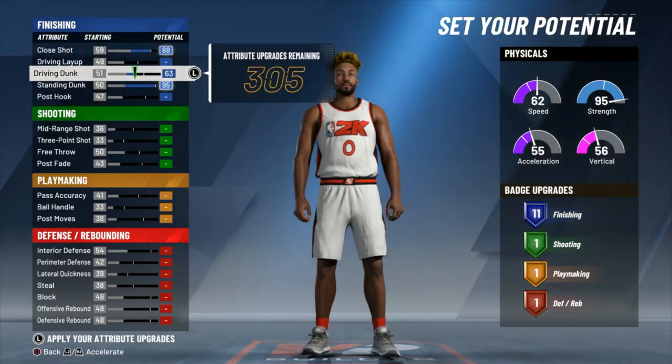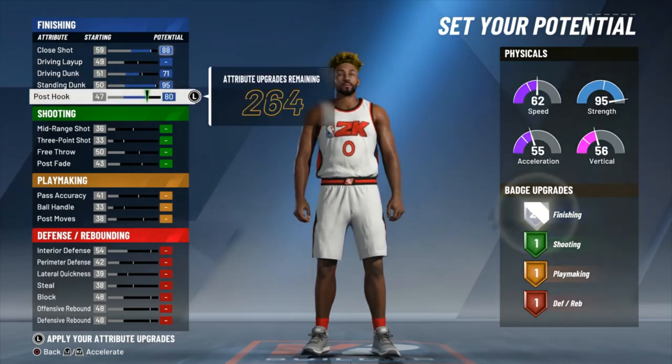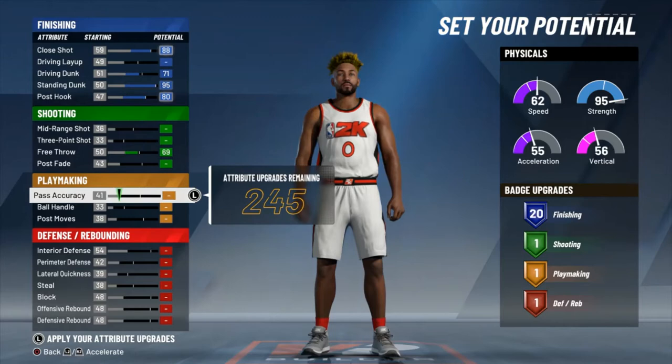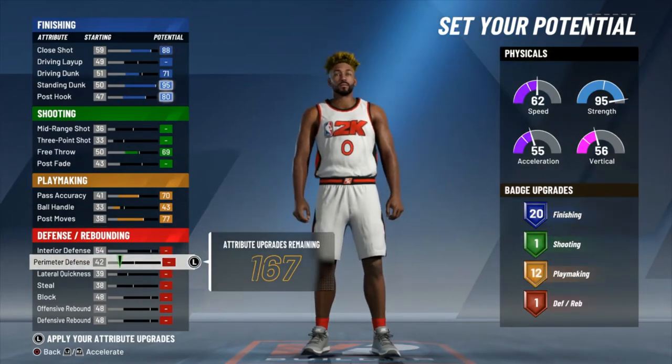Now getting into the attributes, we're gonna max Close Shot. Driving Dunk is gonna be up to a 71 to get that 20th finishing badge without having to spend four extra attribute points. Post Hook and Standing Dunk are gonna max out. Free Throw we're gonna take up to a 69. Pass Accuracy max out. Ball Handling gonna take that up to a 43.